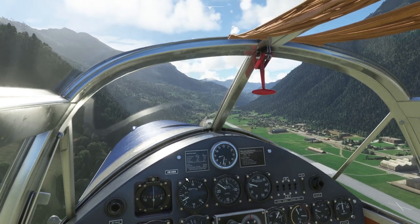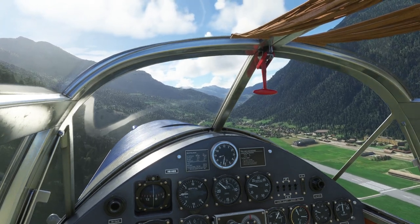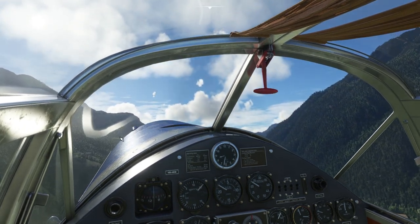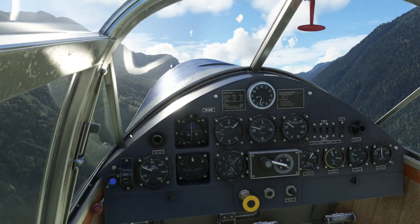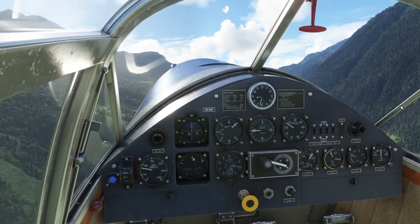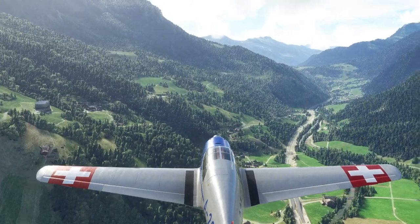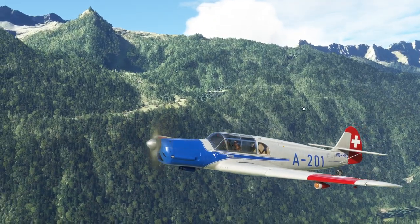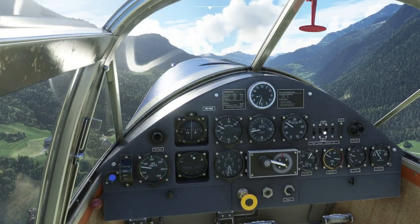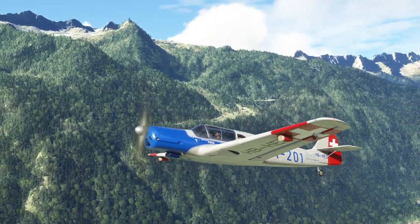It flies really nicely but you do have to stay on top of it — it can get away from you quite easily. If we take it up to a little altitude you can see it will drop a wing when it stalls. We're just climbing out; it takes a little while to accelerate but when it gets going it's quite fast. Let's check the lights — they're not the brightest in the world but they work.